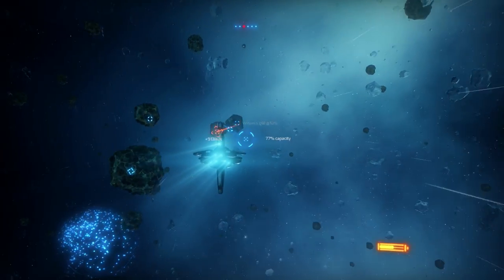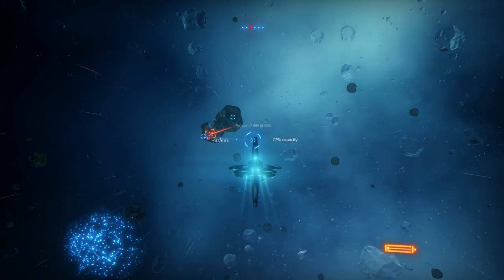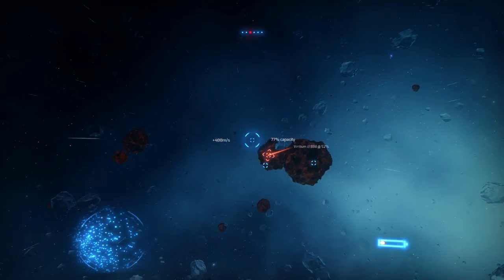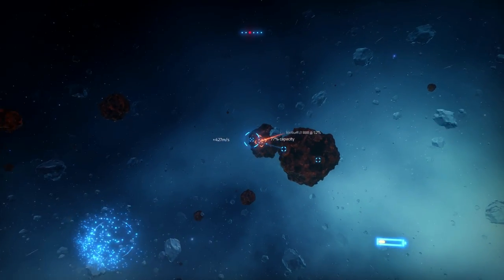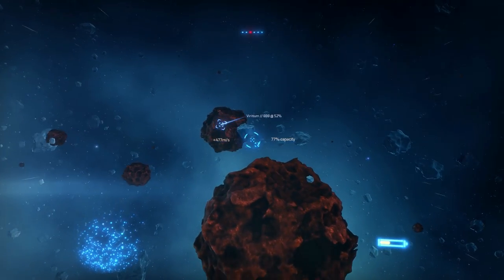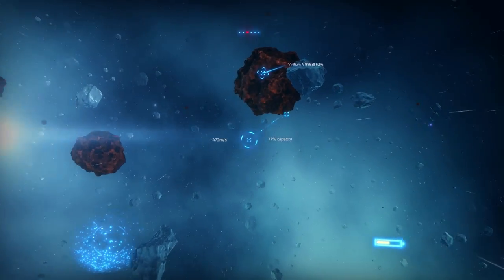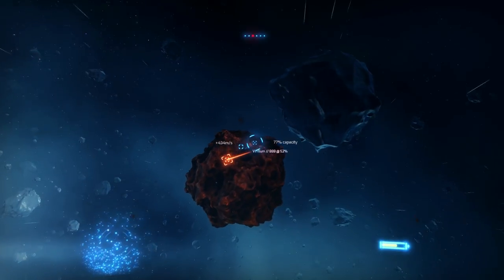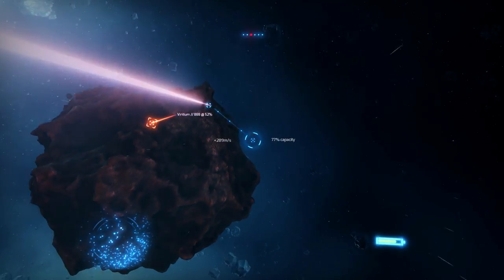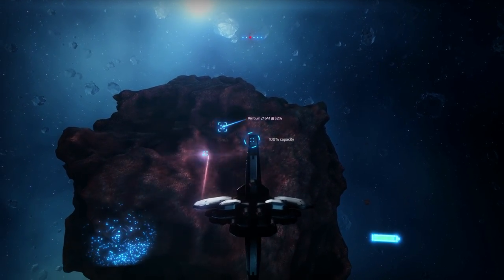I'm going to try to get up to 100% capacity. I forgot to mention to pay attention to my top speed — it's steadily going down as I mine more. LT uses a dynamic mass system, so as I suck in more mass from these asteroids into my cargo bay, I'm reducing my top speed. With a full hold I'm probably going to be about 30 to 40% slower than I would have been with an empty hold.